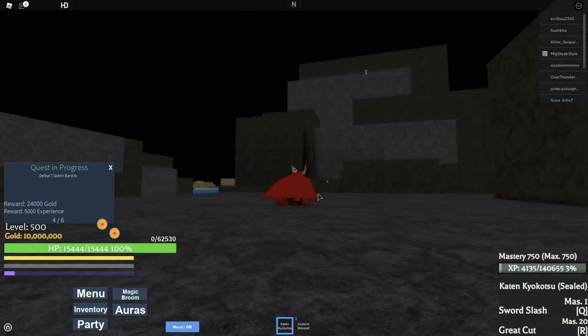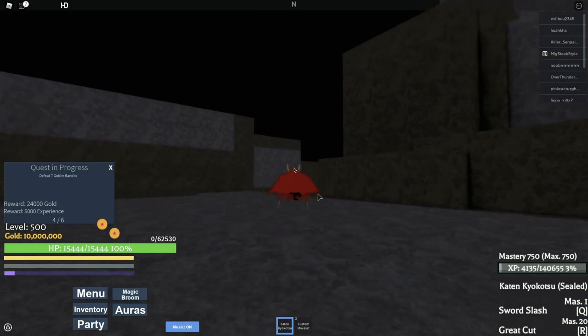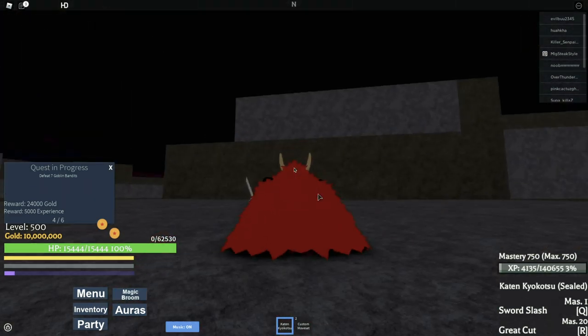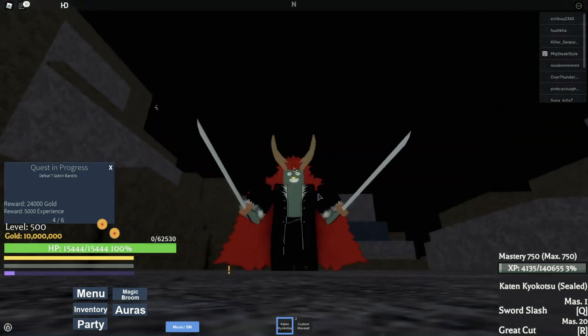So they said dash and high jump no longer take stamina, right? So let's test it out - I'm dashing right now. I'm excited for this feature, I actually wanted them to add something like this. Thank you, developers!